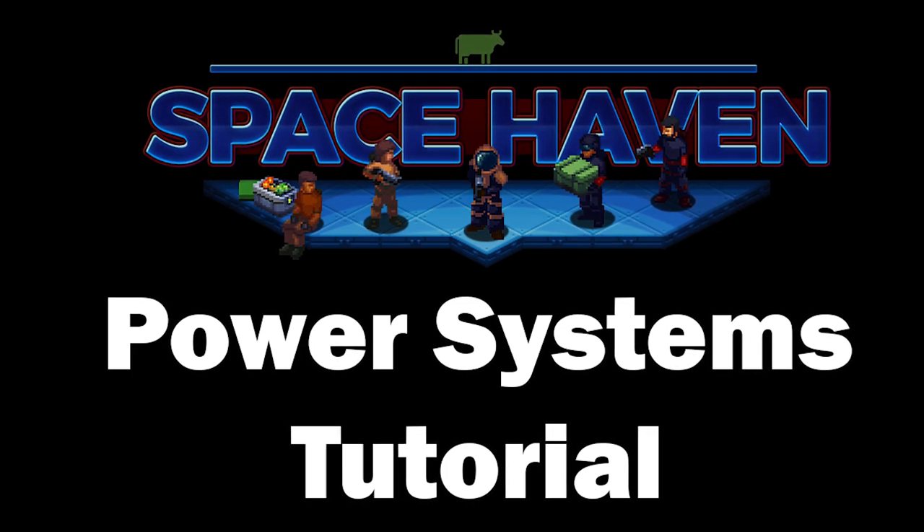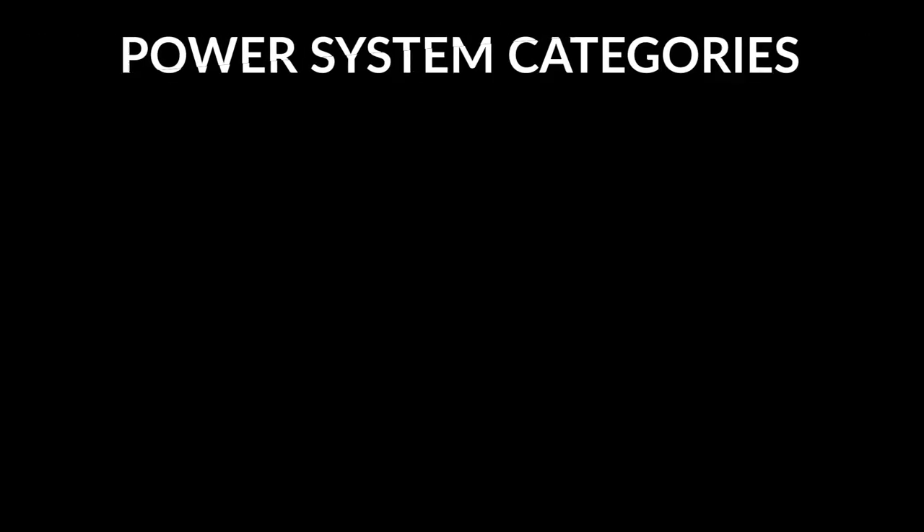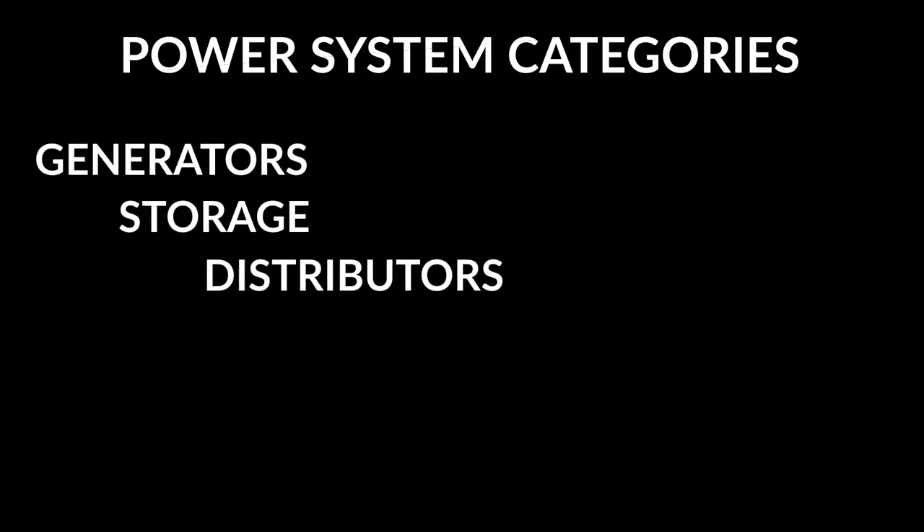I will not cover specific numbers for systems as these may change over time in future balancing. There are four general categories regarding power systems in this game: Generators, Storage, Distributors, and Consumers.